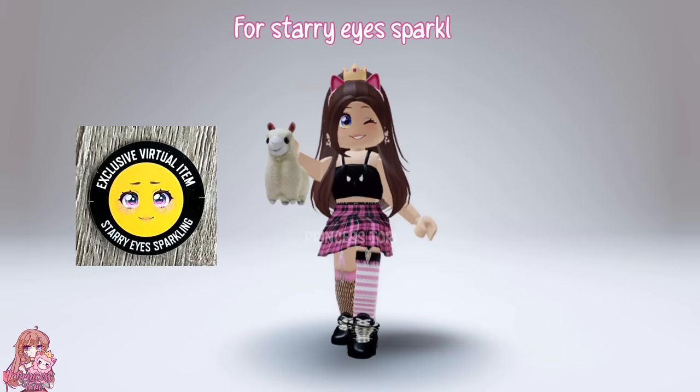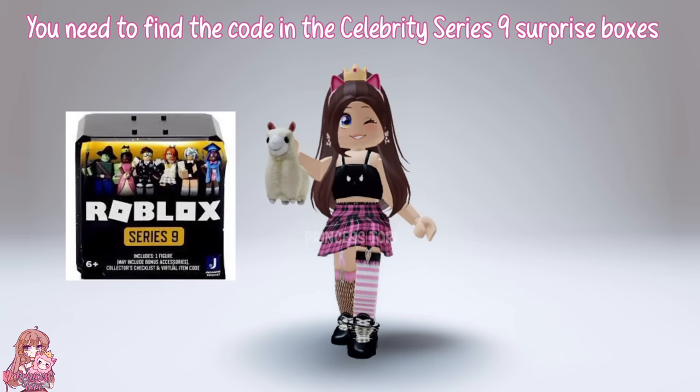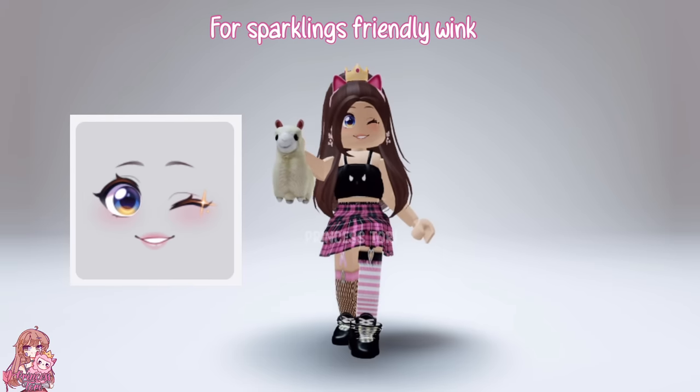For Starry Eye Sparkling, you need to find the code in the Celebrity Season 9 surprise boxes. They were released this year, and this is the toy that the code comes with.